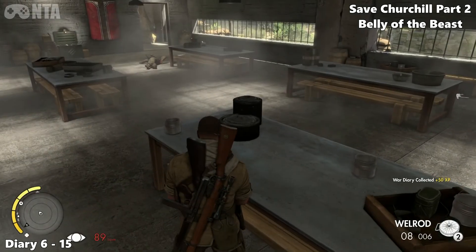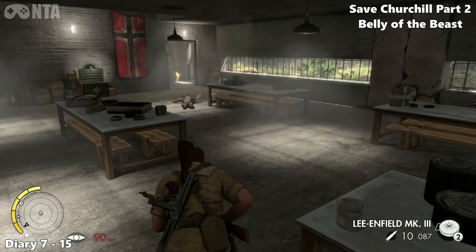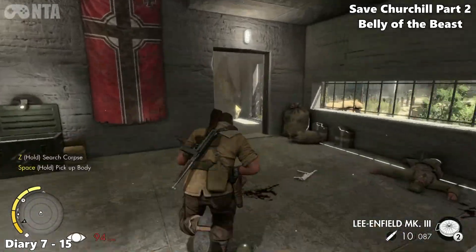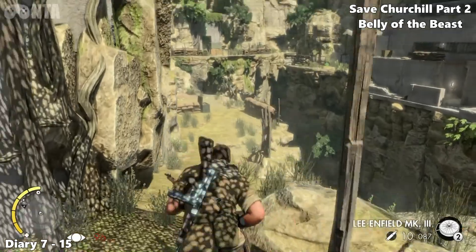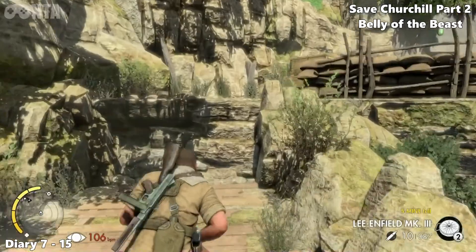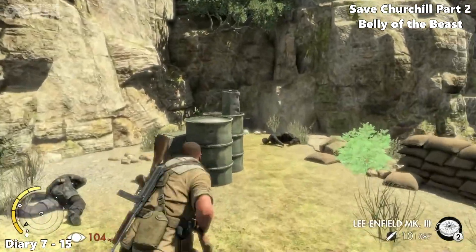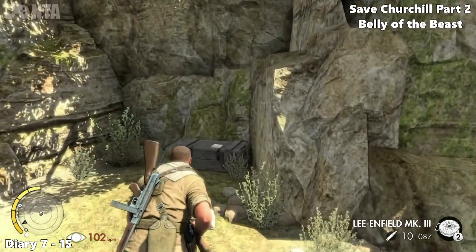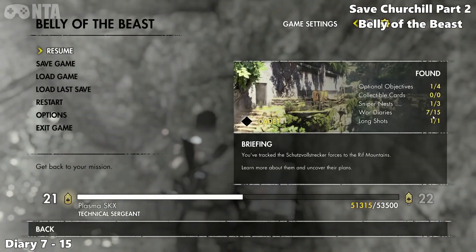From that last location, just go right, take a left — in this room you'll find diary number 6 on the desk. Diary number 7 will be the last diary of this area. Go to the door at the far end, do not enter the door — look right at the door and you'll see some barrels and a stashed-away crate on the floor containing diary number 7.